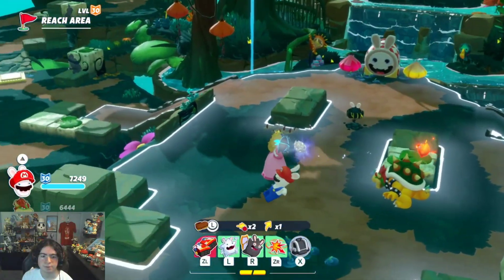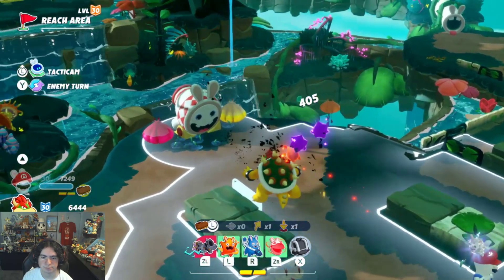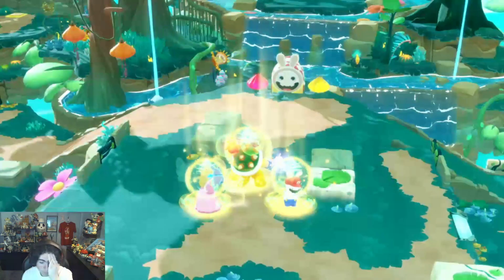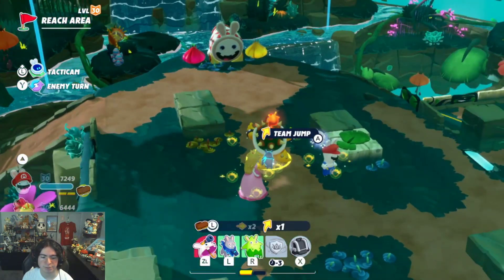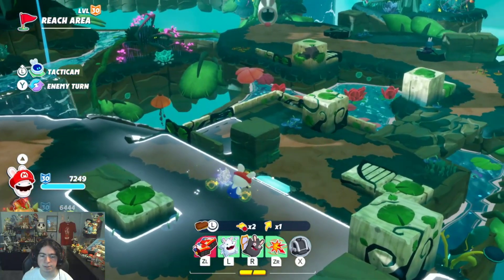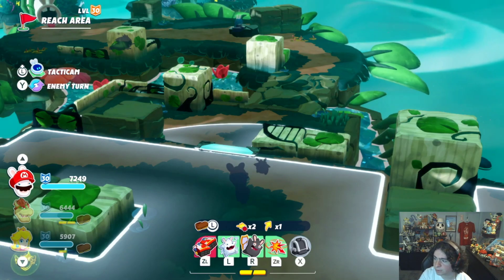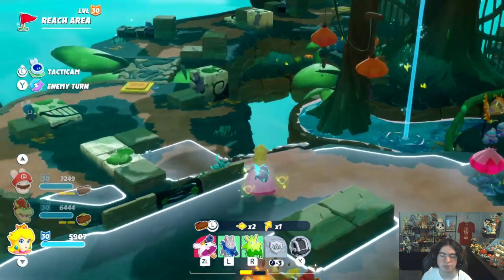I don't know if I want to split everybody up. Rabbid Mario could honestly probably take care of himself, but then we need to launch up here — I can't even see up there. I forgot how to play the game. We need to first get rid of this enemy. We're going to have Peach do what she does best — shield everybody up. I probably should have also checked the skill tree in the menu. I'm hoping the skill tree is the same. If not, I haven't activated everything I need to. But everyone shielded up.